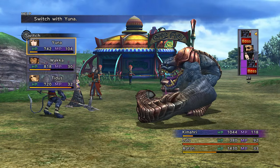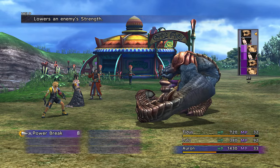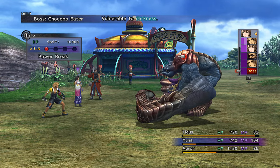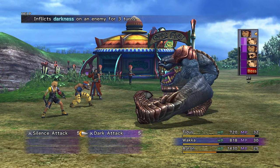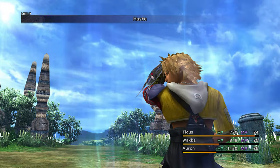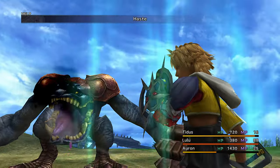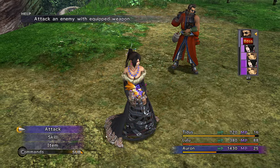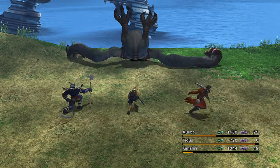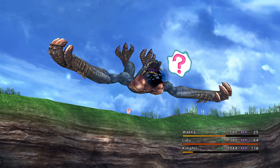For the Chocobo Eater boss, hit him with status ailments — Slow, Power Break, and Darkness will make quick work of this boss. Start hasting your characters, beginning with Tidus. Then cast Cheer on the two with Piercing. Get him pushed over the cliff for two level 1 key spheres.